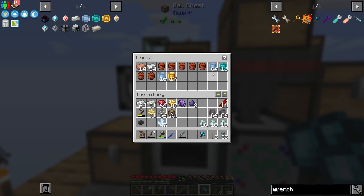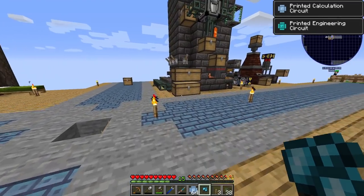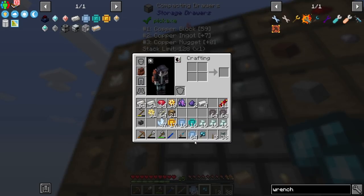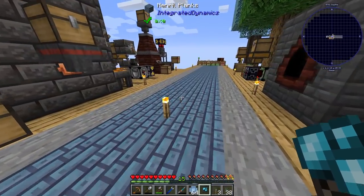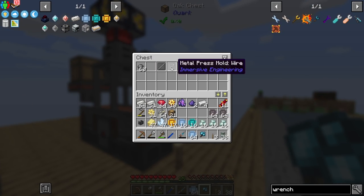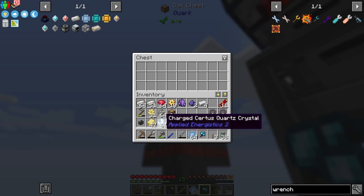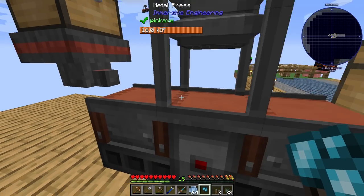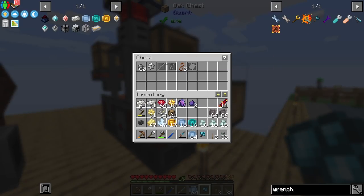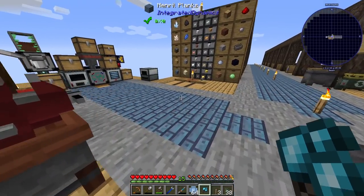I think I have just about everything ground down now. I'll do the plates in the metal press and then do the circuits in the multi-servo to keep things going. I need an iron gear too, so let's grab four of those. We also need to make a new wrench. I'll need these electrum plates as well. Let's toss that in and set up the inscriber next - that'll be the next plan, actually making some of the processors.